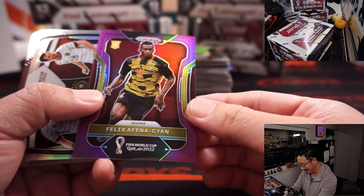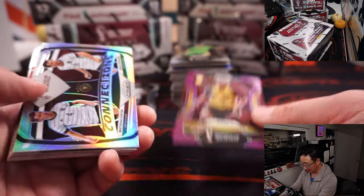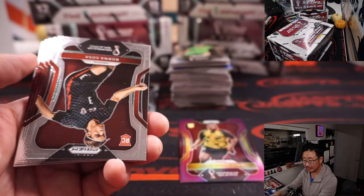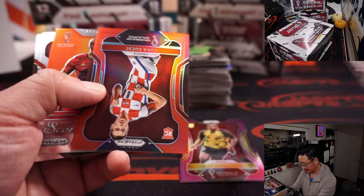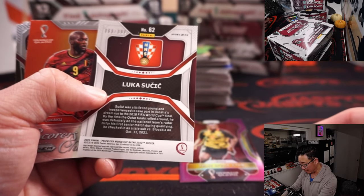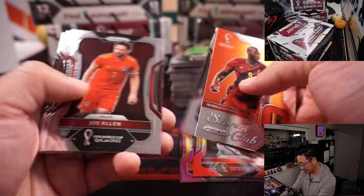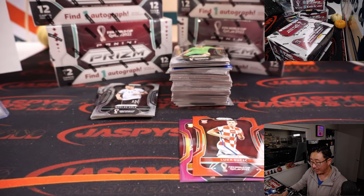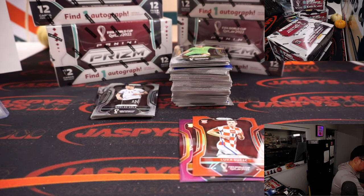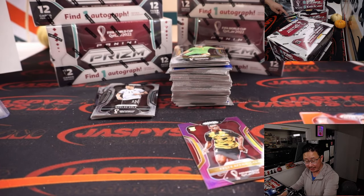There's Felix Afena-Gyan to $1.99 for Ghana. There's Luka Sucic, $68 out of $3.99 for Croatia. That will be for Grant as well. So France is in a group with Denmark, speaking of Kasper Schmeichel.